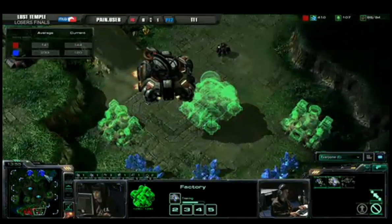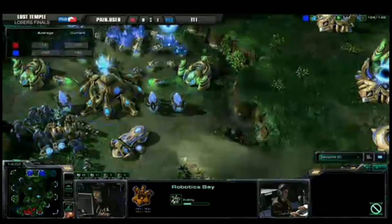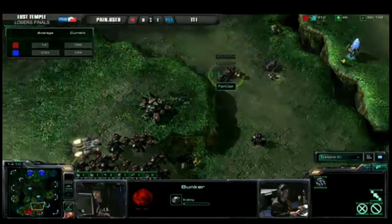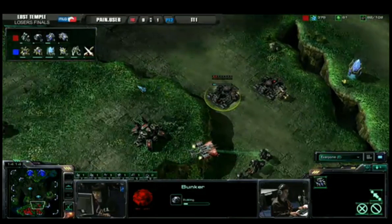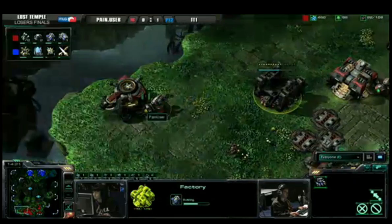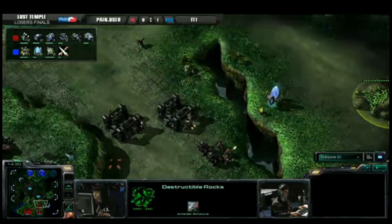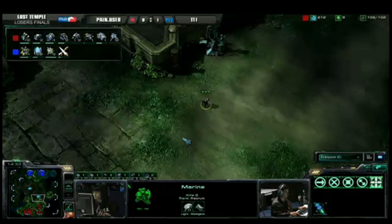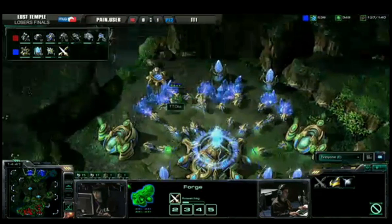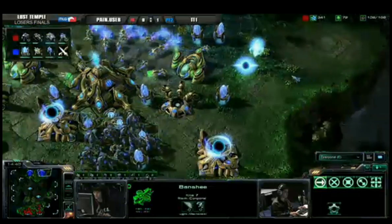Pain User did manage to pull TT1 back to his base — that's great — but he's so far behind economically. At this point he's got to be doing something to make that up. It looks like Pain User is going to play for the very late game, getting siege tanks — we even see a second factory going down. He'll be slowly creeping forward with bunkers and tanks, picking off the destructible rocks, hoping that if TT1 engages it will be on his siege tank defensive turf. TT1, though, is getting very fast plus-one armor and building cannons to stop the banshees.